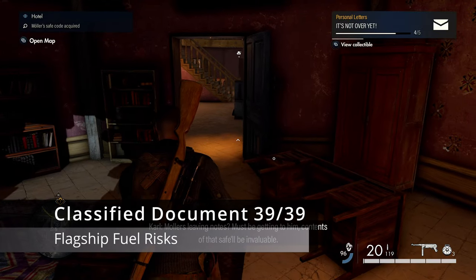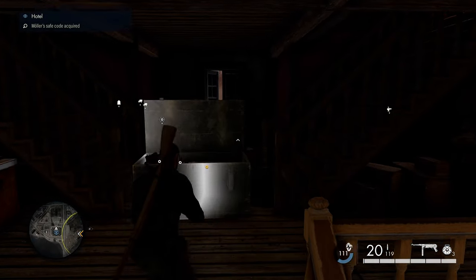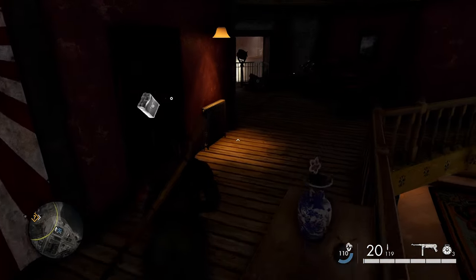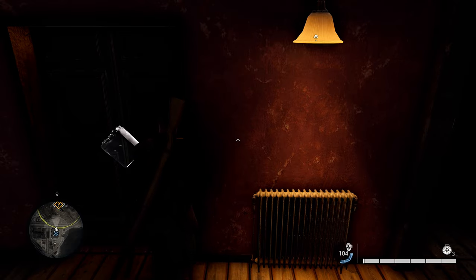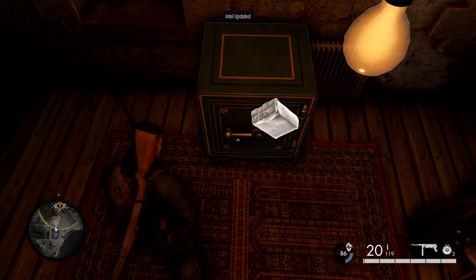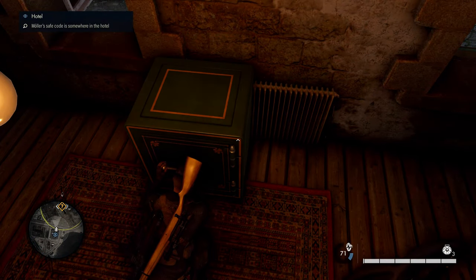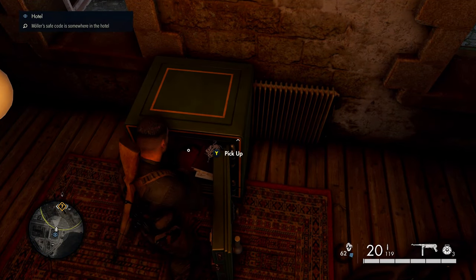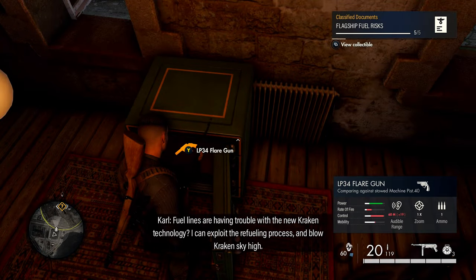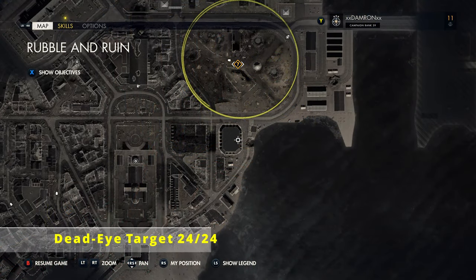From that personal letter, we're getting our final classified document. Head up to the second level of the hotel. At the main stairwell, open a crate with a crowbar to get a hotel key. Use that to open the indicated door, find a safe inside, and use the safe code from your intel — or blow it up with a satchel charge — to get our final classified document of the game. If you've been following this guide, that's all 39, and you should unlock the Burn After Reading medal and achievement.